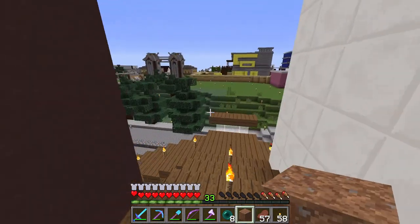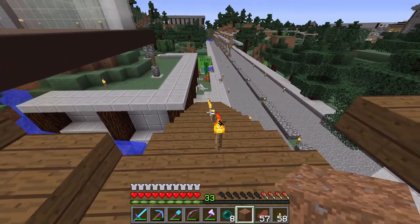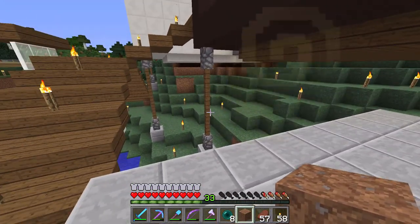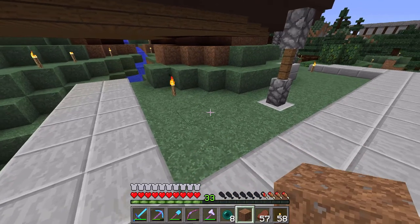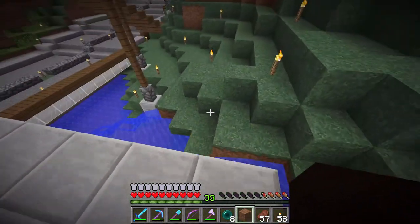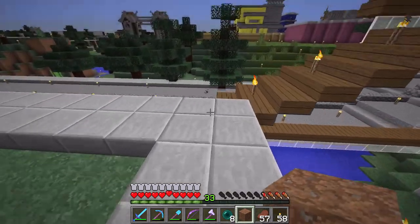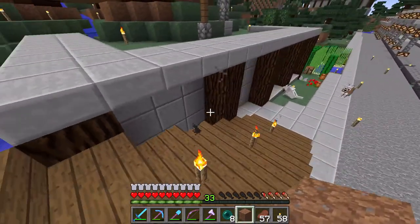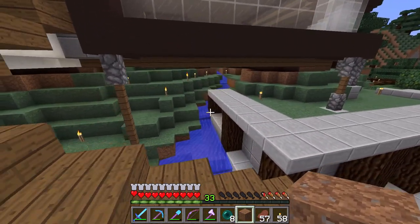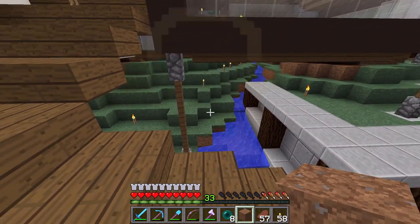Next up, we need to get some foliage going and also some lighting — it's time to get rid of these torches. We're going to do the final push and get some foliage, get some lighting buried in the ground, hidden under bushes, in the water, and in various areas. I'm going to take care of the final touches and we'll see if we're set.